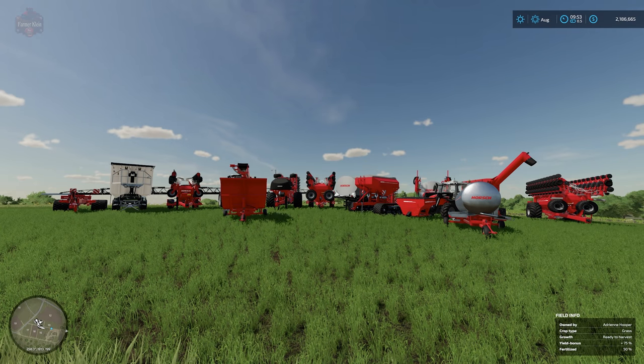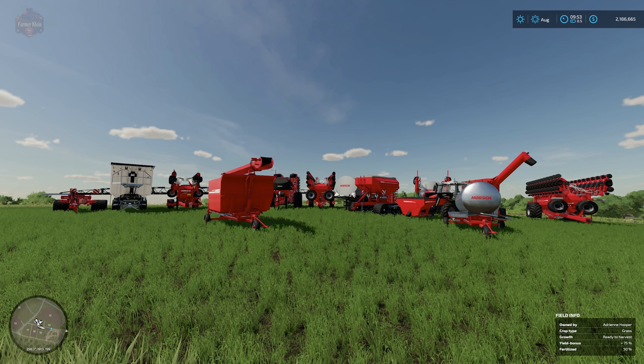Hello everybody and welcome back to another new and noteworthy mod review. Today we're going to take a look at the horse pack that has been converted from Farm Sim 19 to Farm Sim 22. You're going to be able to download that from simplysafemods.com. This mod is available for PC only because it is not uploaded over at the Giants mod hub, and mods for console are required to be posted there.